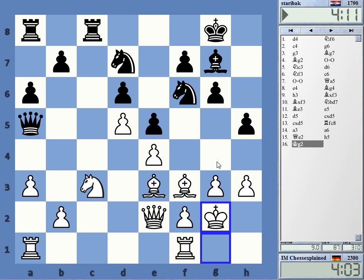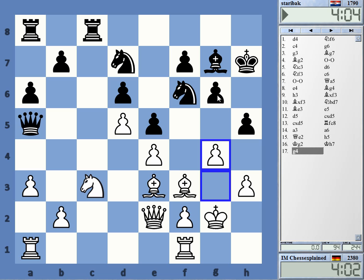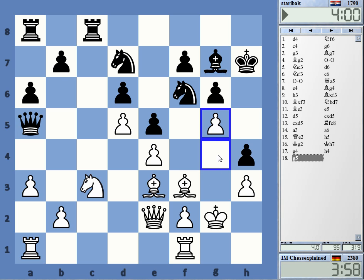It's difficult for black to get active. King h7, bishop h6 is a typical way to play, but white can play g4, intending to play g5, and this is a key problem for black. Now g5 and bishop to g4 — this is a key active bishop, looking at the important squares d7 and c8.